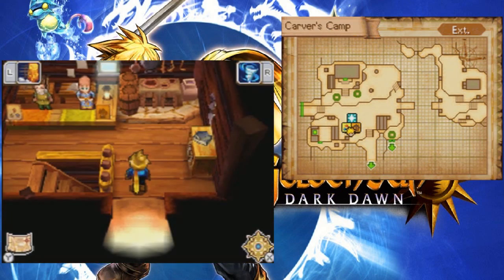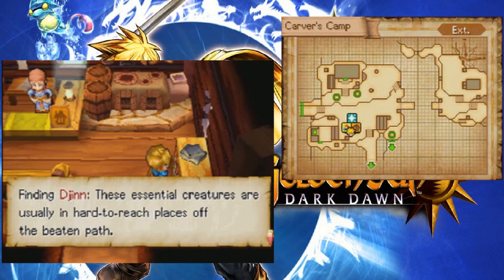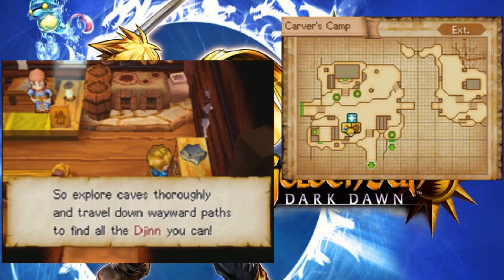There's a shop over here, so let's take advantage of that. Finding Djinn! These essential creatures are usually in hard-to-reach places off the beaten path. So explore caves thoroughly, and travel down wayward paths to find all the Djinn you can.